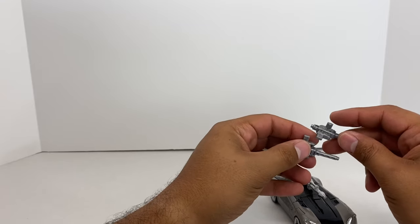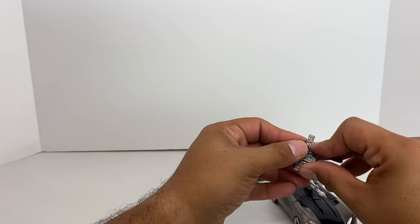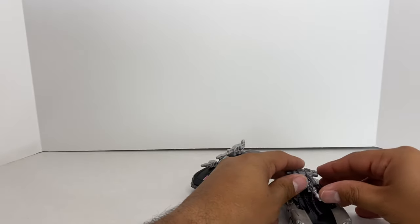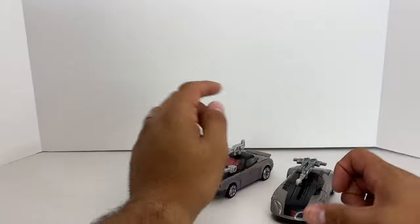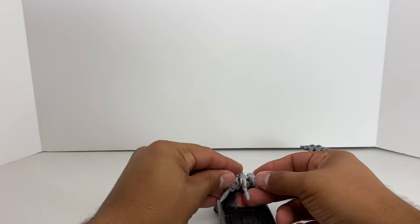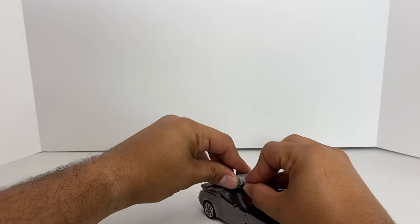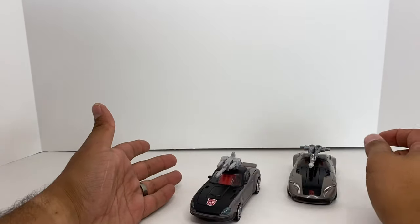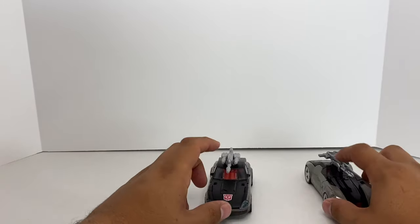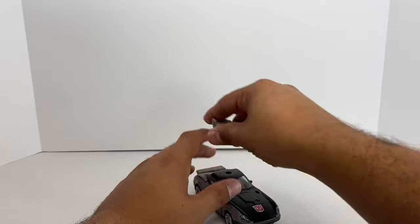They tab in together that way, and you can put them on top of the gun. They don't tab together the same way anymore, but you can put them on the side of the gun. It looks pretty cool. It's nice that you have options on where to put the weapons, just like the earlier version. So let's take the weapons off.